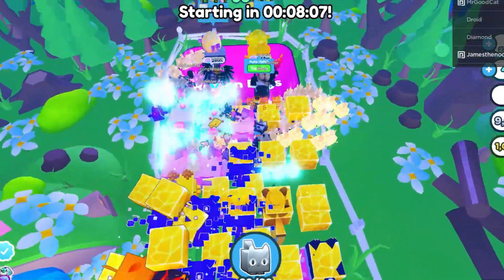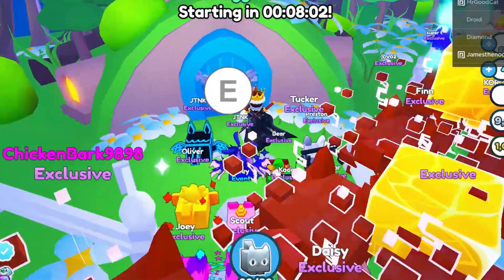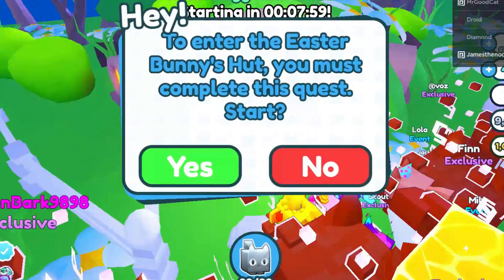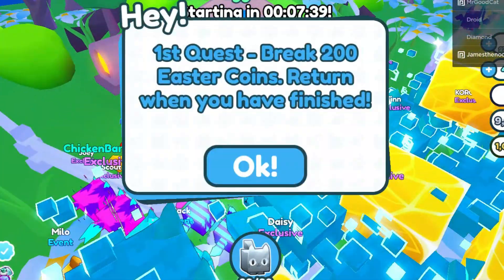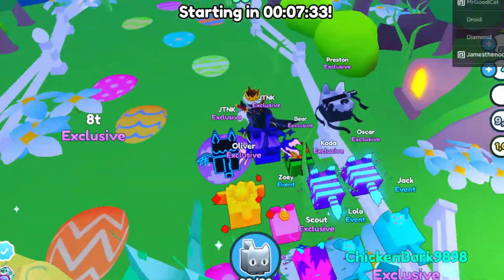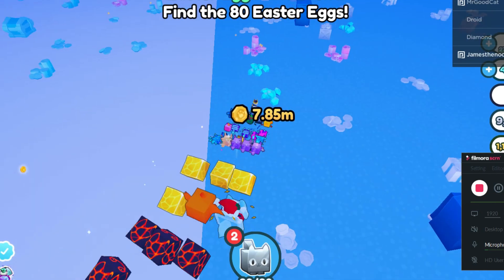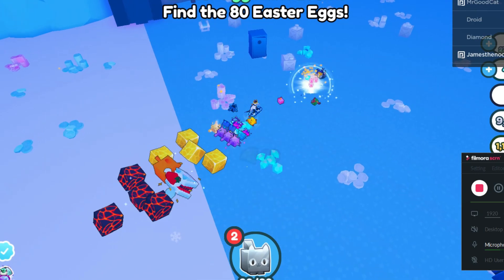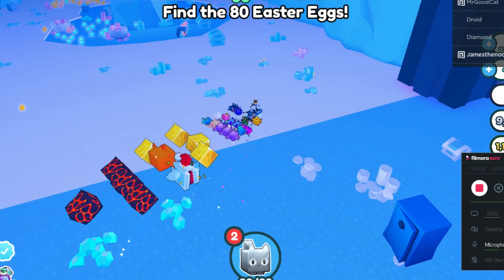So here are the eggs if you guys didn't know — these are the two eggs in the Easter update. Now what we want to do is go over to this little hut right here. We're going to go to this little house and hit E. Now it says to enter the Easter Bunny's hut you must complete this quest. So now that we hit yes, it says first quest: break 200 Easter coins, return when you are finished.